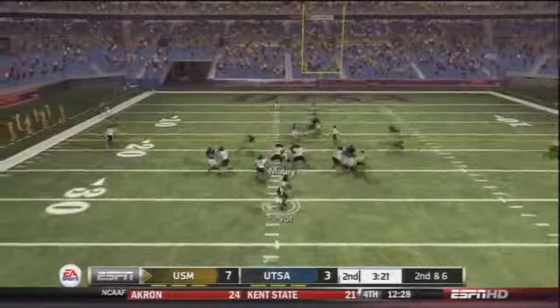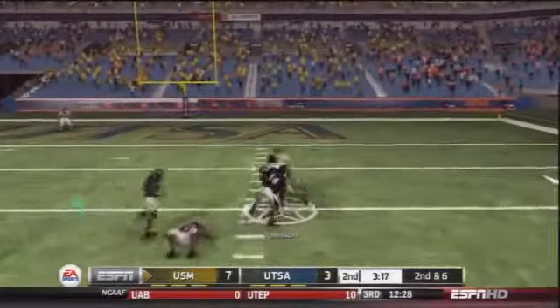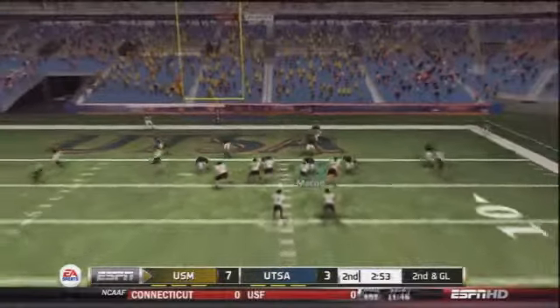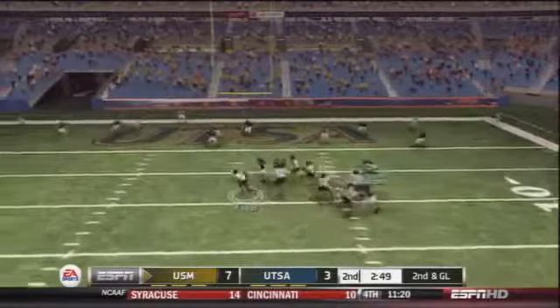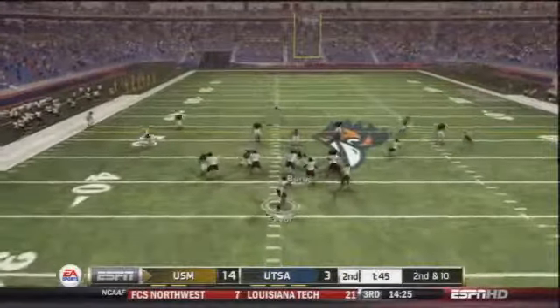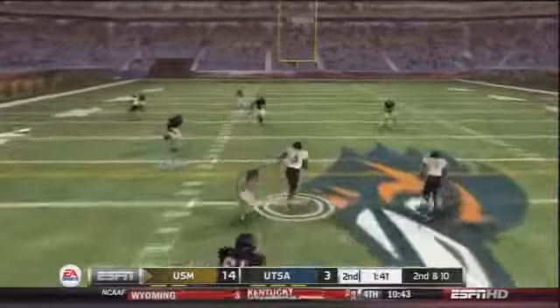They're back inside of UTSA territory — second and six, open man is Johnson again, shoves away one defender and is tackled inside the ten-yard line, close to the five. Second and goal out of the shotgun — Favor with a clean pocket, very patient, rolling out to his left and into the end zone. Touchdown Arsenio Favor! It's 14 to 3 now, Southern Mississippi on top. After our three-and-out they get the ball again.